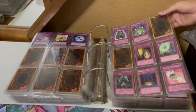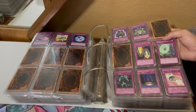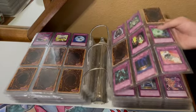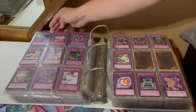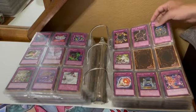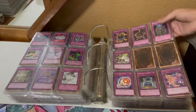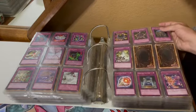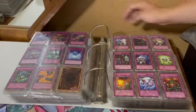Macro Cosmos, Magic Cylinder — trap, Retro Pack 2, actually a rare from Retro Pack. Magical Explosion — the freaking OG burn card. Mask of Weakness and Restrict — that Mask of Restrict is from Legendary Collection Yugi's World.